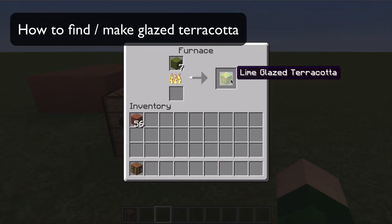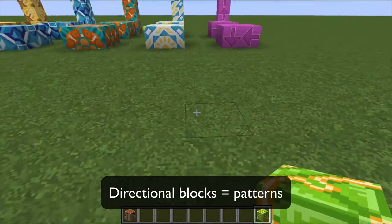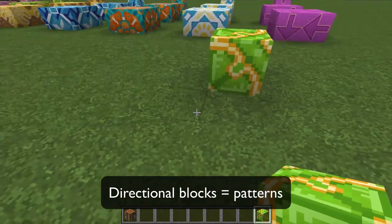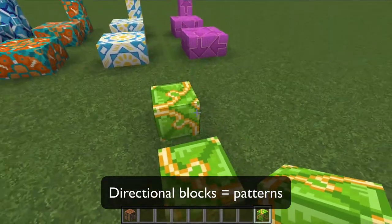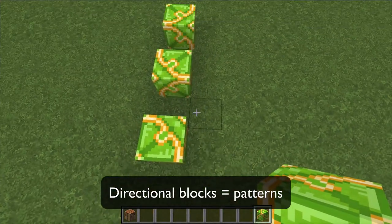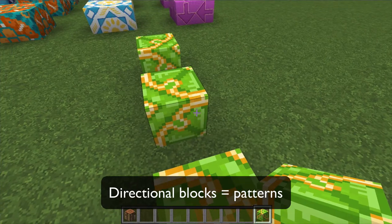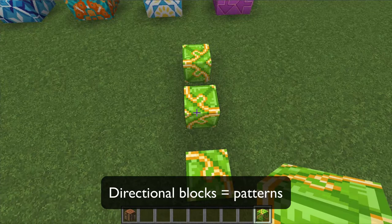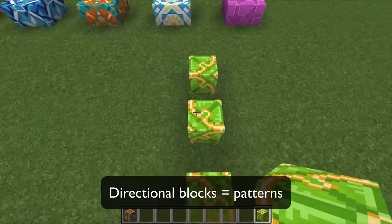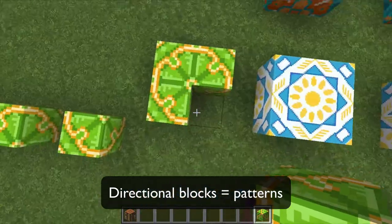The first thing you need to realize about glazed terracotta is that the blocks are directional. If I face this way and put a block down, see how the pattern lands. But if I face a different way, the pattern lands differently — it rotates depending on which direction I'm standing. So facing north, south, west, or east, you get the block to rotate in a different direction, which means you can use these blocks to create patterns.